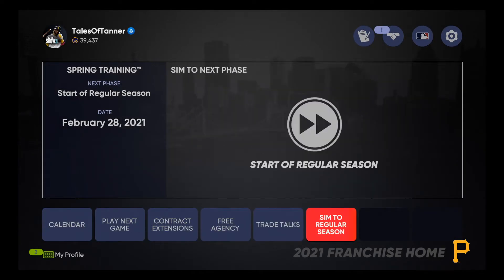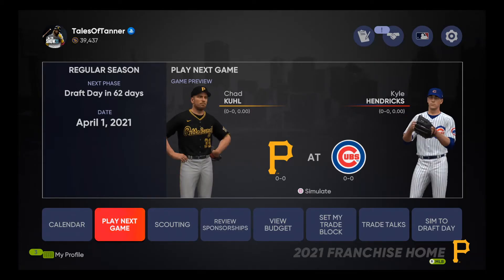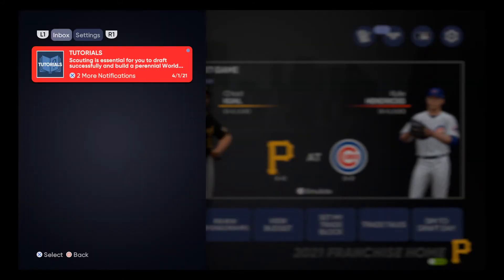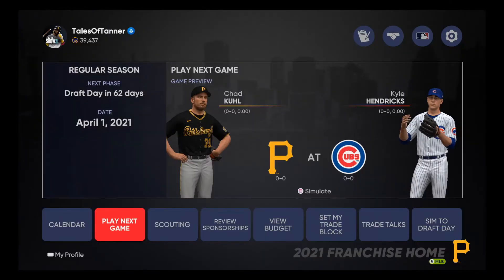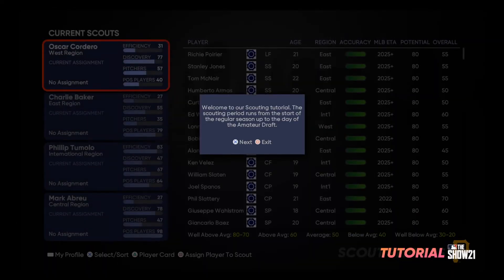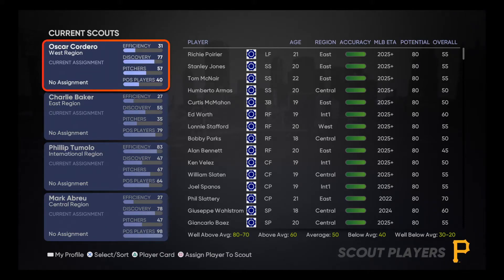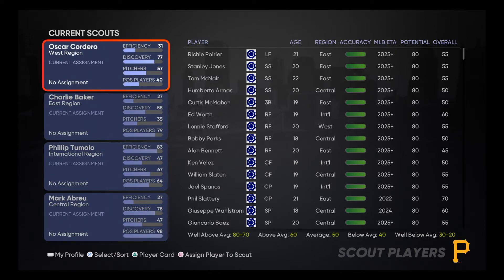We are not going to be messing with spring training trades. We're going to sim to the regular season. Taking a look at our inbox and scouting setup — we have scouts in the West, East, International, and Central regions covering every division. We're going to set these up and talk about what we're looking for. Oscar Cordero, our West region scout, is going to focus on righties that have some command — good pitchers that can really locate the ball.